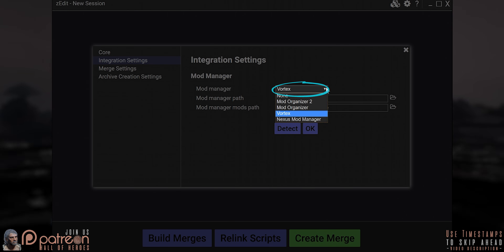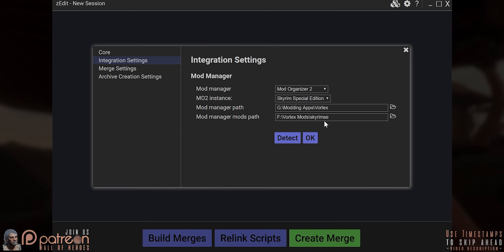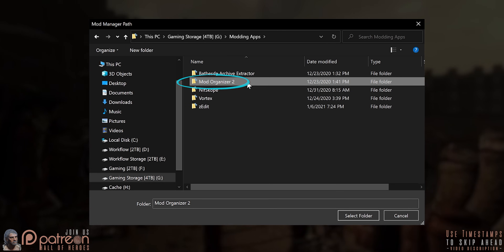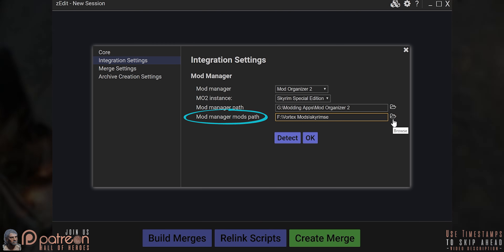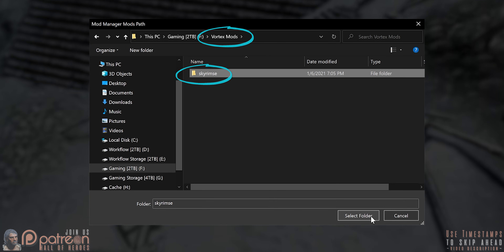Select your Mod Manager. MO2 users also select your instance. Mod Manager Path — select the folder to the right. Navigate to and select the folder that your Mod Manager is installed to. Select Folder. Mod Manager Mods Path — folder icon. Vortex users, select your Mod Staging folder.